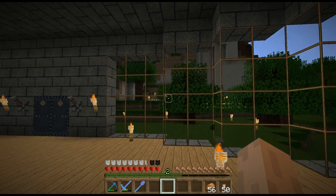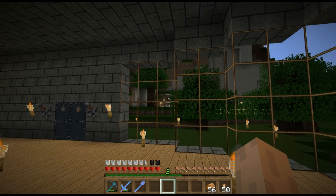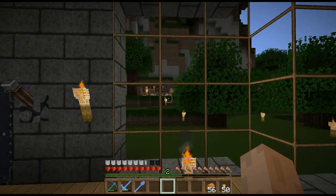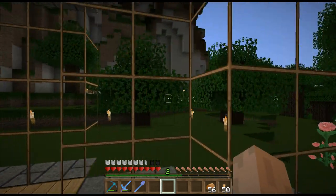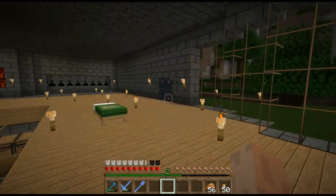Probably next episode after this we're going to build a simple spider spawner killer machine so we can get all the string we need. This episode, as I said, we're going to get out, start clearing up the outside, and build proper pens for the cows and stuff - because it's just bothering me. It doesn't look too good.